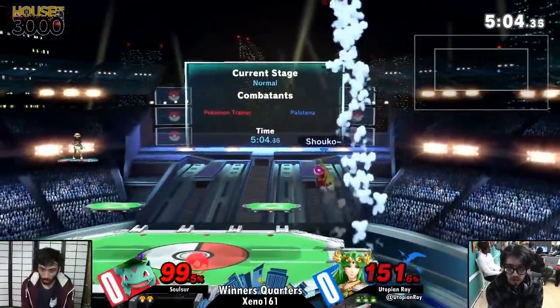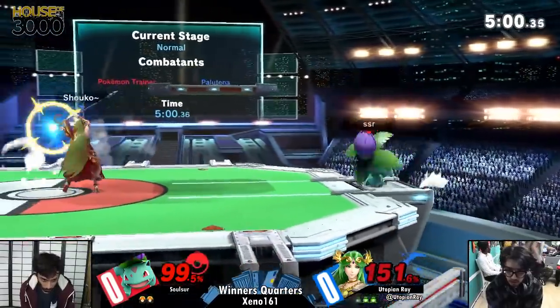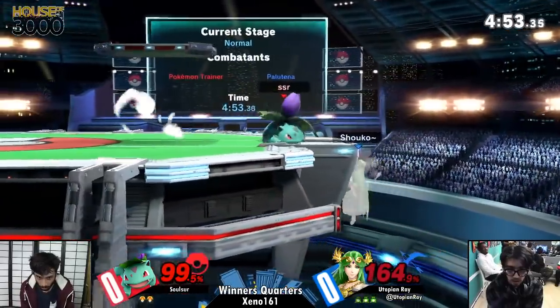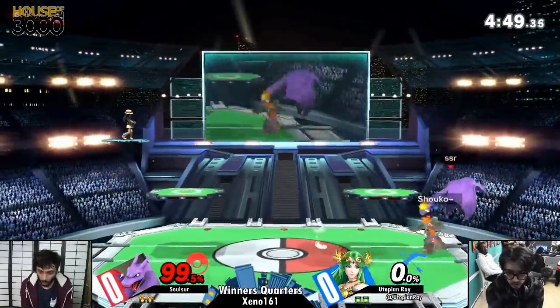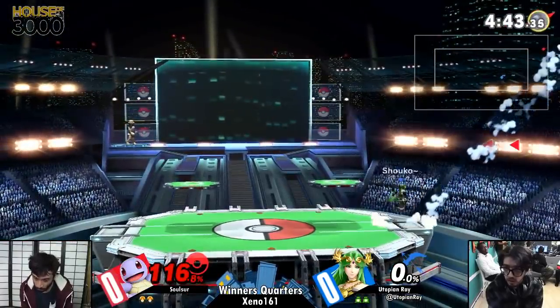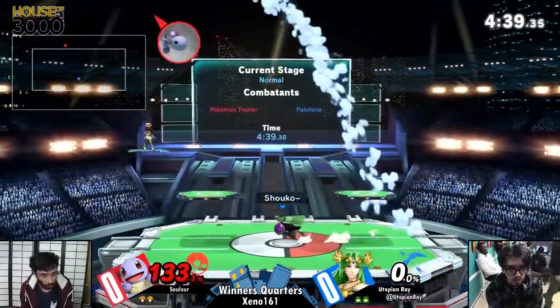As we've seen so far, this Ivysaur has been trapped at ledge. 100 damage has already been racked on. Back throw not enough — I wonder if some pummels would have helped him out right there. But regardless, he gets him in a ledge trap. Ivysaur forward smash — Noku, the Westchester player, gets so many kills off of Ivysaur F-smash at the ledge. More than he should.